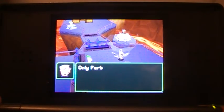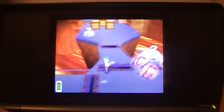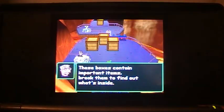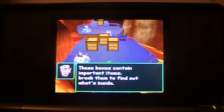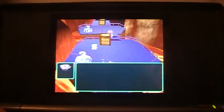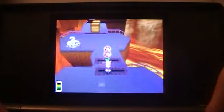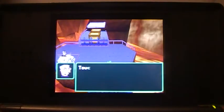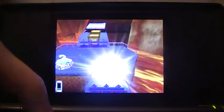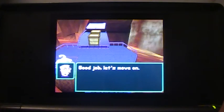Target with Ferb's electricity gun to power up machinery. Only Ferb can defeat electrically charged robots. These boxes contain important items — break them to find out what's inside. Good job! Let's move on. Touch the first aid kit on the touch screen to increase your health. Good job! Let's move on.